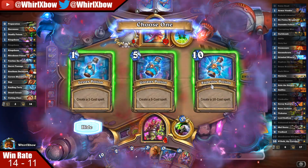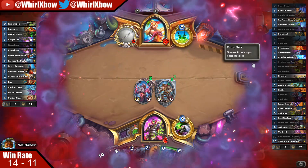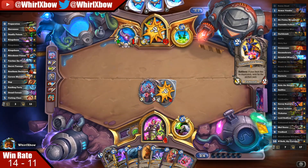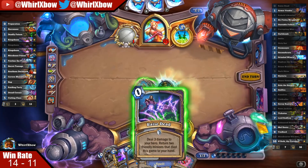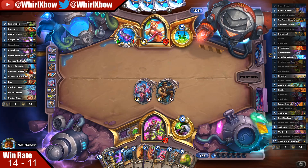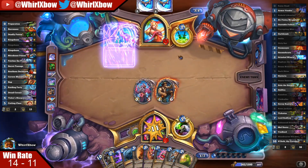I generally don't know what to do against this — even playing weapon removal most of the time doesn't even help. As you saw, he has so many ways to get that card for free. I can't even play this to get back the Ooze — if I play that I just die. I'm fine with Dirty Rat into Ooze. He has one more way to get back that card in his entire deck. Why is this weapon allowed to have 11 attack? He conceded.